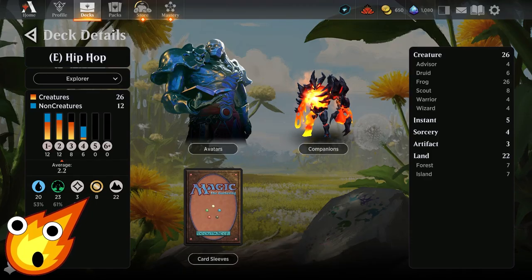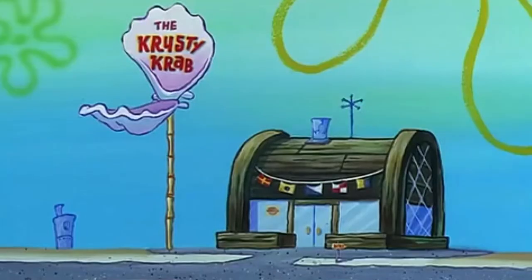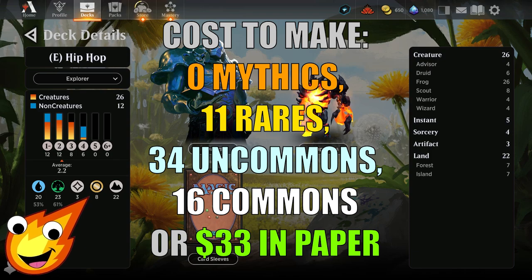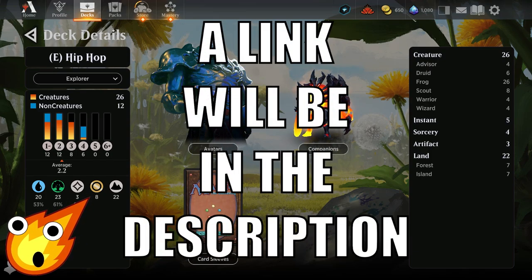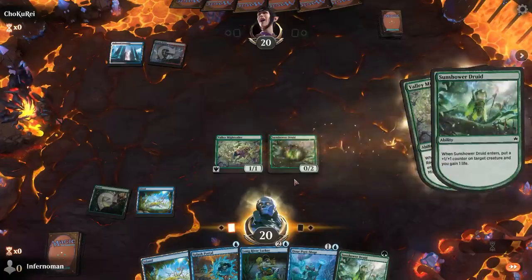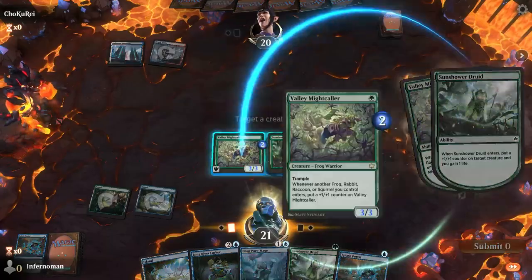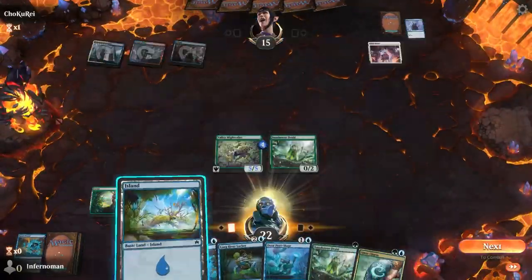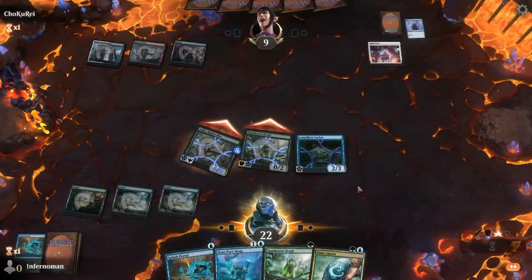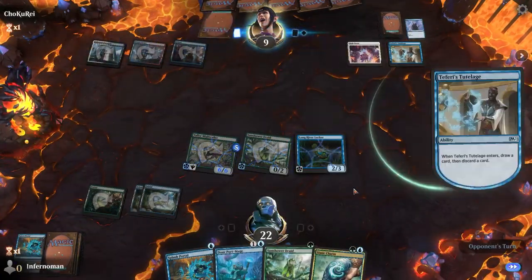Long-time viewers of the channel know how we do it — we have to talk about the stats of the deck before we dive right in. Puns aside, the deck is of course a Simic deck, so it's going to be blue and green. You're looking at an average mana curve of about 2.2. We have 26 creatures, five instants, four sorceries, three artifacts, and 22 lands. Our Simic frog deck is just looking to get a ton of value as creatures enter and leave the battlefield.